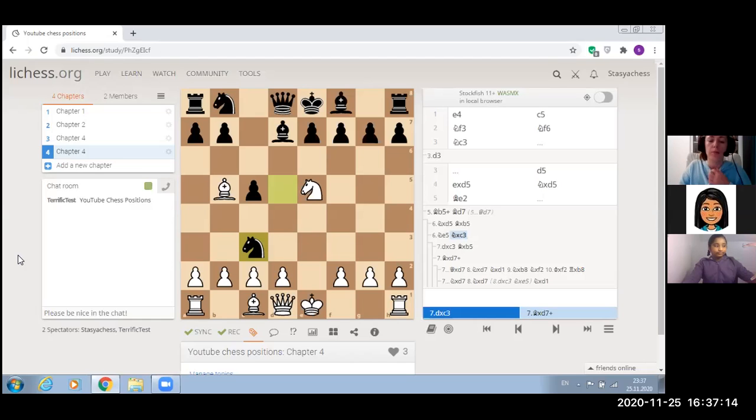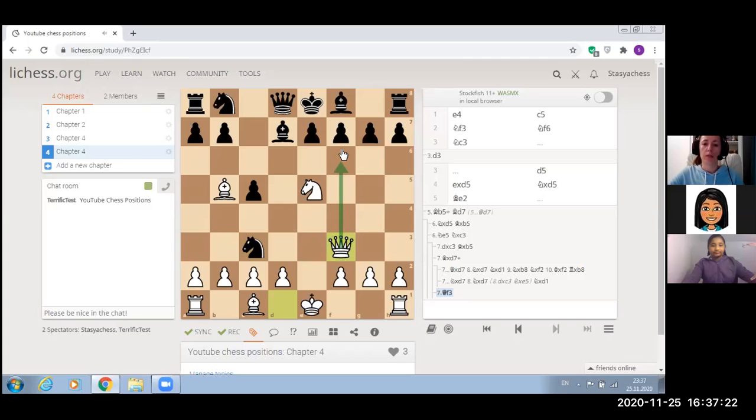White made quite an unexpected move: queen to F3. White has a plan to make a checkmate for the king, and black's position becomes dangerous. Black played F6. Now white has a very strong check. It's usually not good to move your F pawn because it weakens the square and opens the diagonal for the white queen on F3.